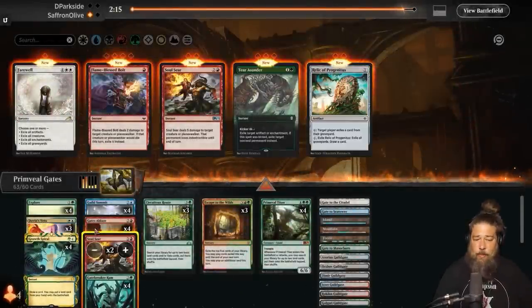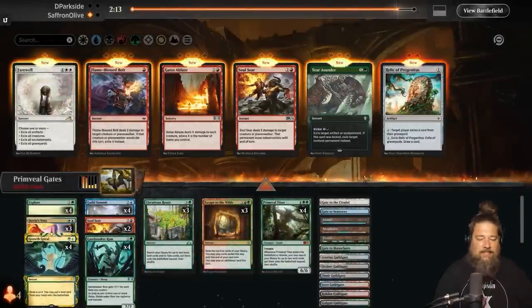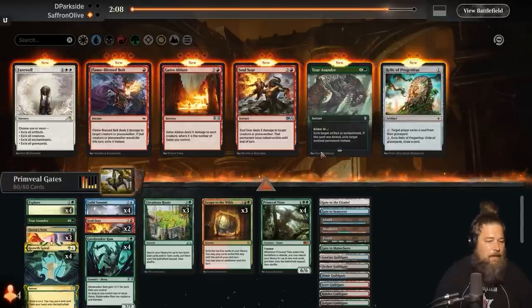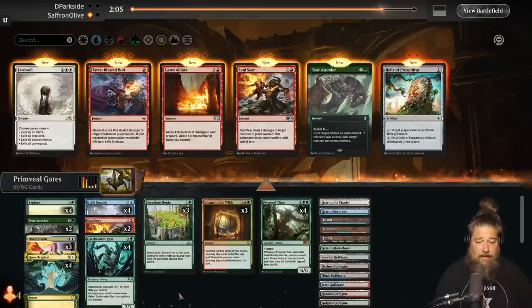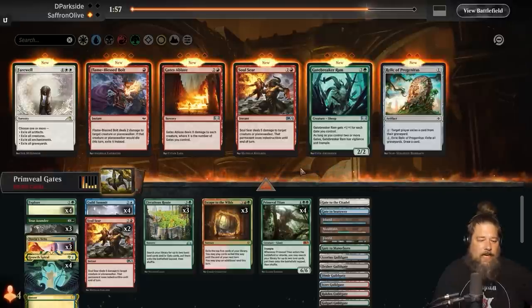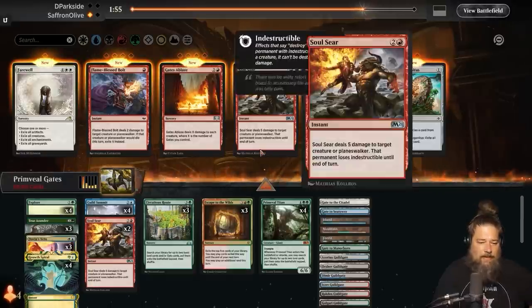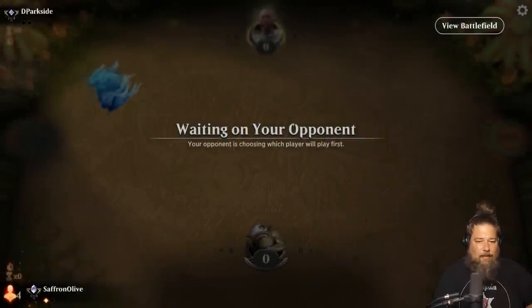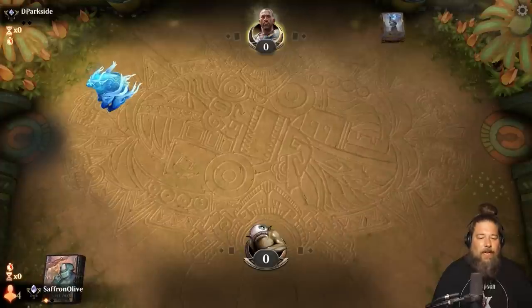I'm starting to think this deck is just actually really good. Primeval Titan is such a ridiculously huge upgrade compared to past versions of Budget Gates — it's a jaw-droppingly powerful card in this deck. I'm wondering: do we want Gatebreaker Rams in the main deck? I'm almost wondering if Terra Sunder in the main and Gatebreaker Ram in the sideboard would make the deck better. It's so hit or miss — we saw it go off against the Gruul deck and it was great, but against Rakdos and control decks, Gatebreaker Ram just dies. I'd rather just have a removal spell.